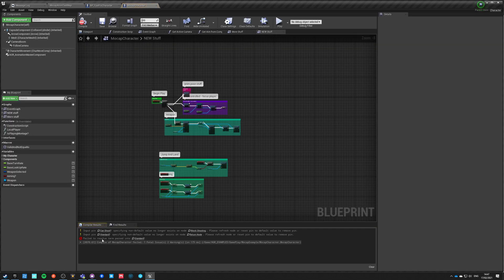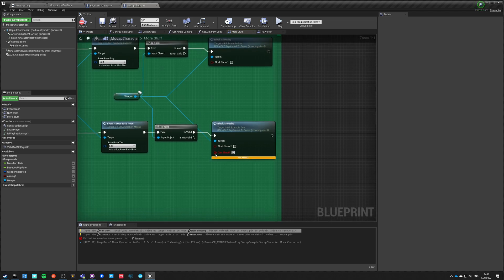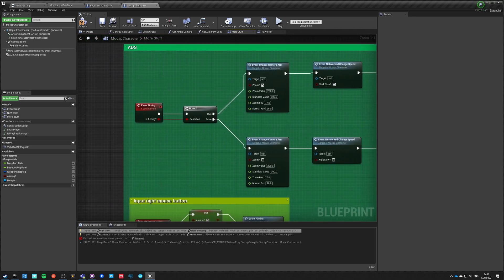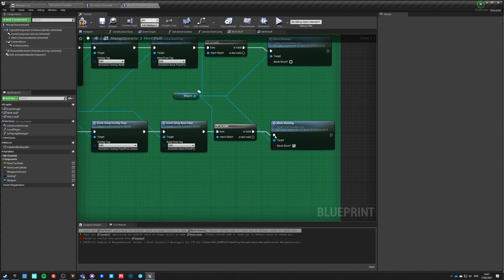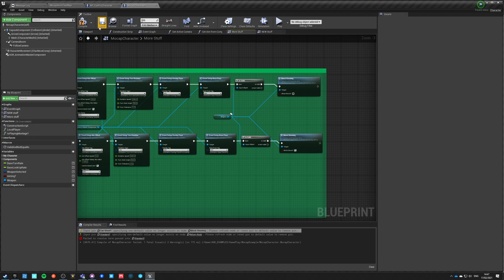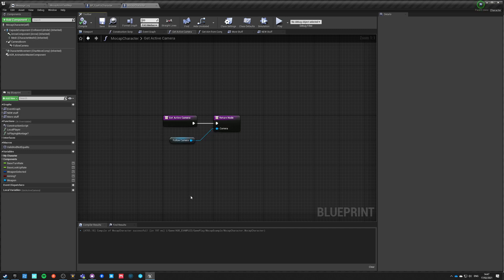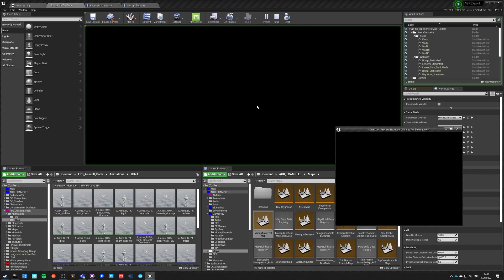Let's see what's going on — something didn't compile. Aiming is true, block shoot is true, so we updated this interface call so that might not have been working. We also updated this — okay, now it should work. We can go back here and hit Play. That wasn't much work to make it work.